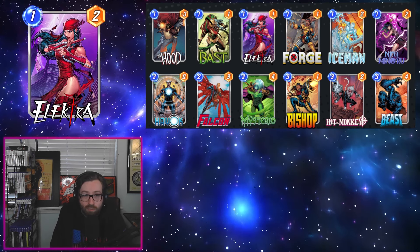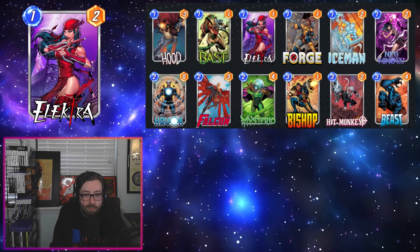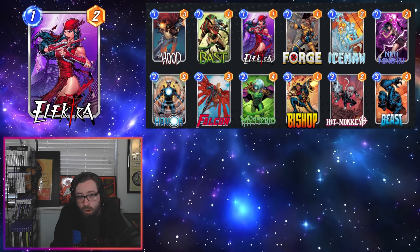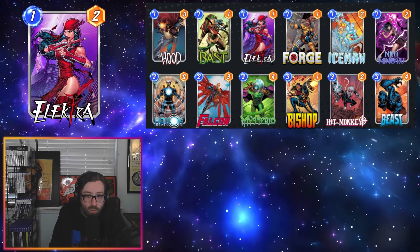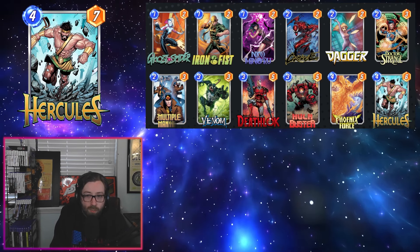Havoc is a neat include — we're often playing this card on turn five or six and it gets pretty big, especially in combination with Vast, and we often don't need all our energy anyway. If you are looking for a budget replacement for Havoc, I would consider something like Iron Man to help go tall, or maybe Shadow King or Shang-Chi for a more reactive element.